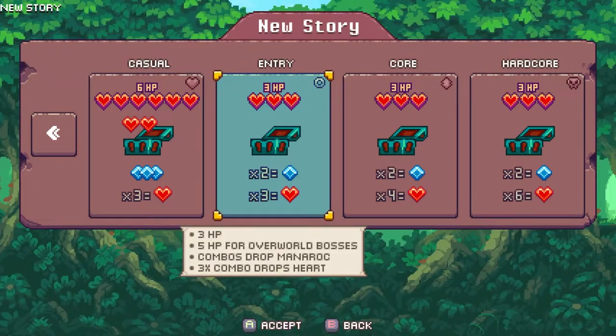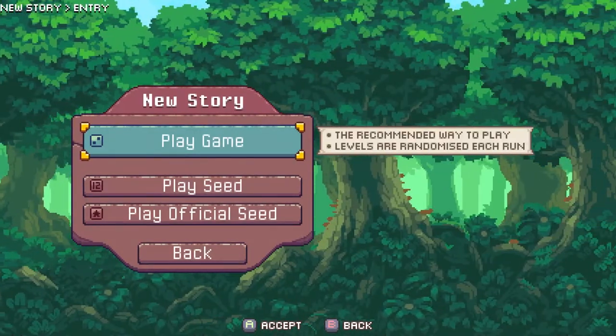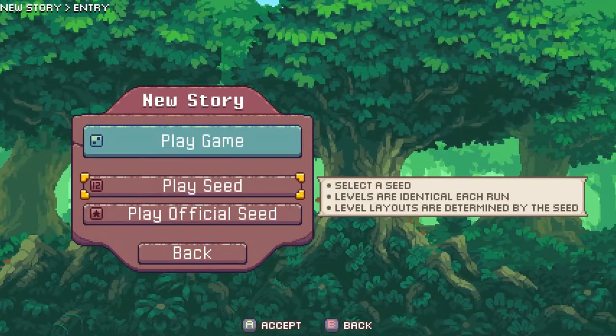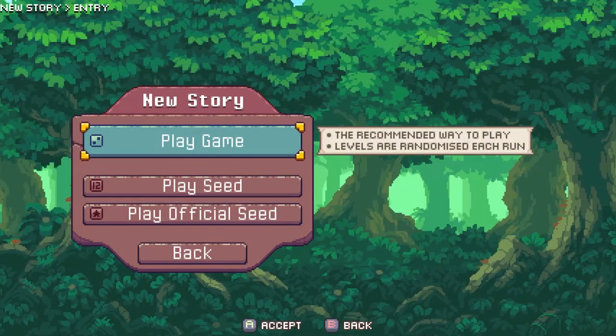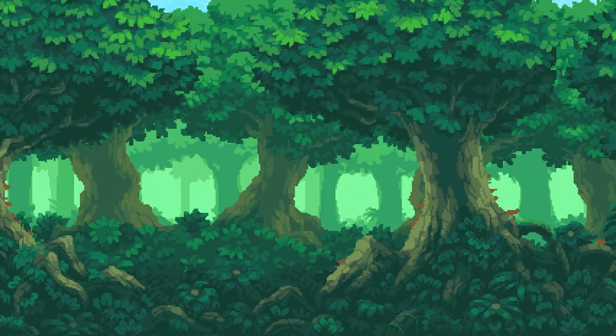We'll take the entry version. I see there are different difficulties here. 'Place seed — select a seed, levels are identical each run.' Oh, I get it. So you can put in a certain seed and the way it procedurally generates levels will be the same. That's cool. The recommended way to play has levels randomized each run.